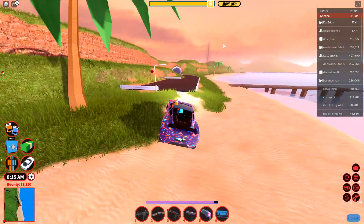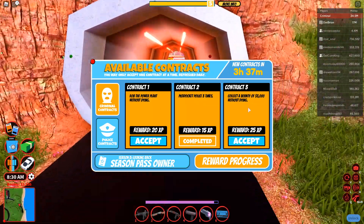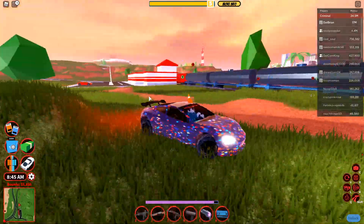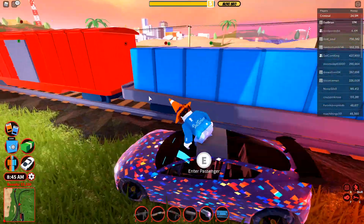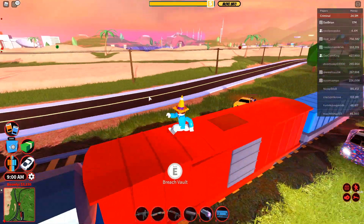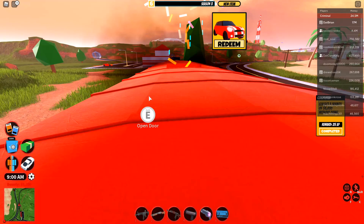So first of all, I want to get to level 6, and as you can see, there is already one right over here — which is collect the bounty of $3,000 — and I'm going to hit that accept button. As you can see, I already have a $3,000 bounty, so I just need a little bit more bounty, and I think I just need one or two more contracts at the maximum till I'm officially done with this. Also, I don't want any cops to get me right now because I have a $3,000 bounty.